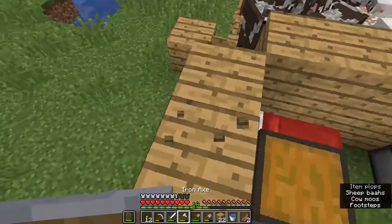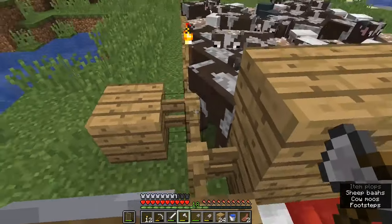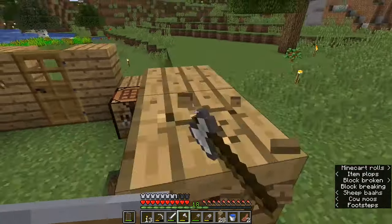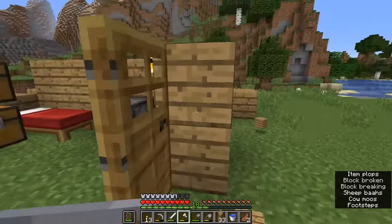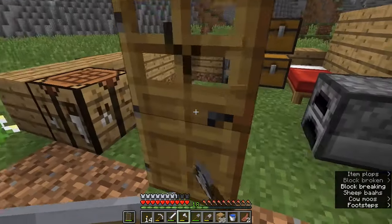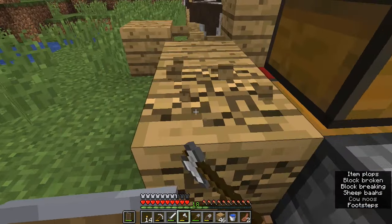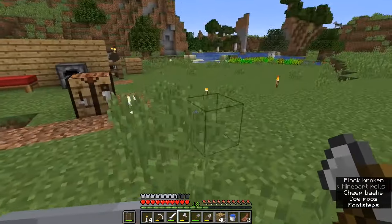We've gotten rid of the roof — all that's left is to dismantle the walls. We're going to leave this one wall up just because right now it's keeping in all the cows and sheep. If we remove it, they'll hop straight over and get out of the pen, which is not what we want. So that's going to be a semi-permanent wall until I decide to reorganize where the cows and sheep are. Let's take the door out and keep the entrance to our little mine, because there's another cave I want to explore further. Here we go — starting again with a blank slate.